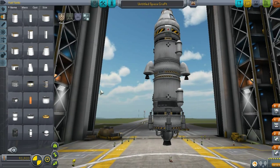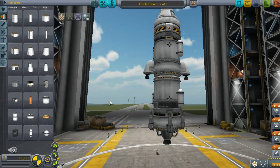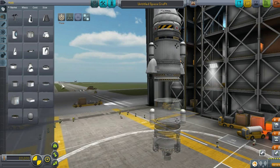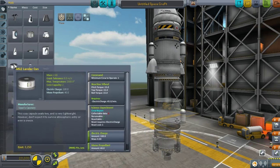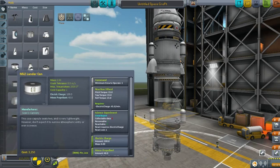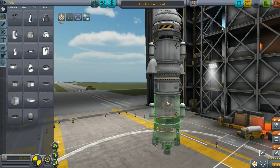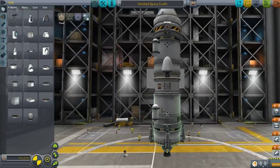Something else I should consider — oh yeah! So dumb. I forgot the main part that I needed: the lander capsule. We need that as well. MK2 Lander can — so dumb. Still being the top.